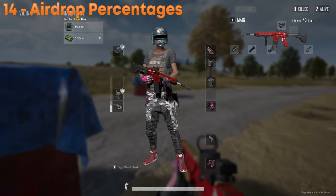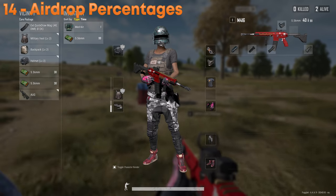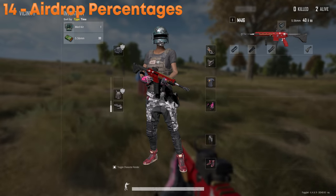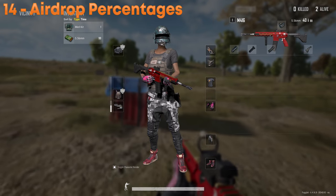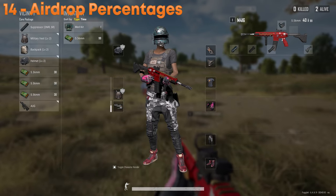There will always be a gun in the crate. However, there's only a 43% chance of getting a heal, 23% chance of getting a ghillie suit, 80% chance of getting a backpack, 24.6% chance of getting a scope, and overall attachments at 54.5%. This is data collected from looting 1,000 of these.